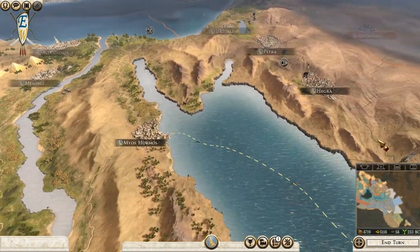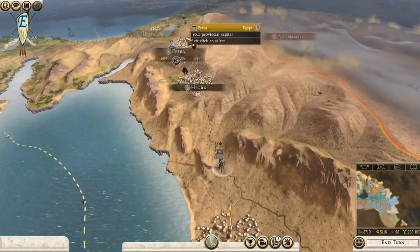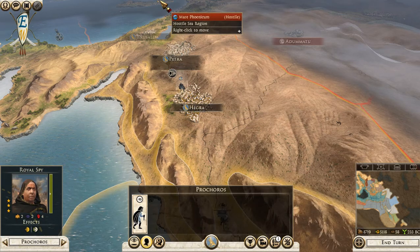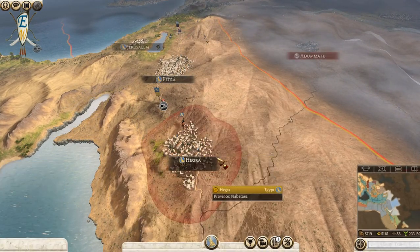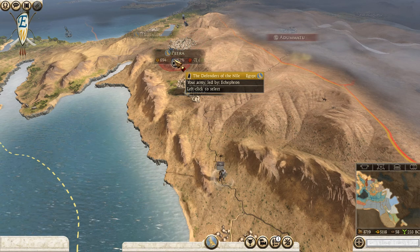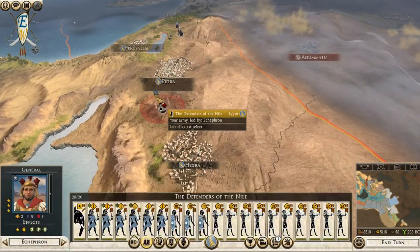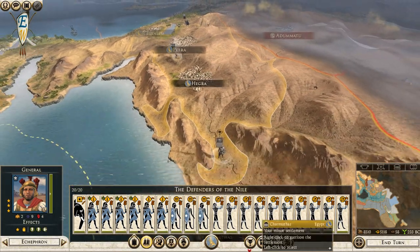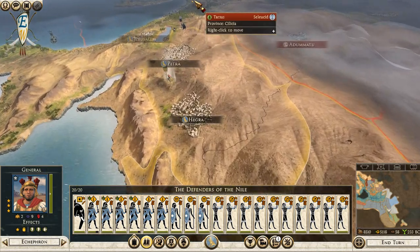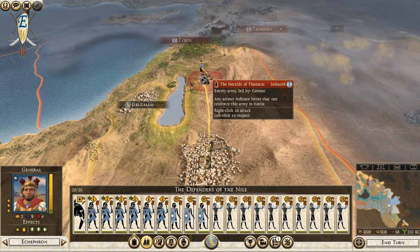What are we to do here? We can't let that settlement fall - Petra though, oh man. Both armies are in force march. Which one can we reach? We can reach you and we can reach you - just. I'd rather not lose Petra to be fair.